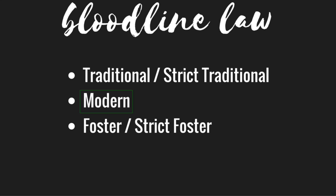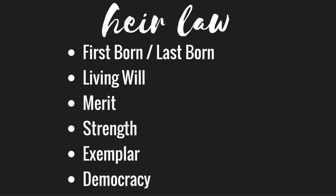The heir law decides, if there is more than one eligible child, who is going to be the heir. You can simply go with first or last born if you want it to be simple and clean cut. You could also choose the living will, meaning the child with the best relationship with the reigning heir becomes the next heir. Another option is merit — selecting the child with the most fully completed aspirations. Strength is a twist on the first born law where any sibling can fight the heir for the title.